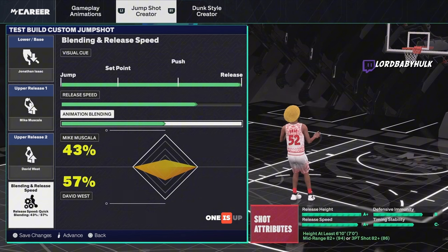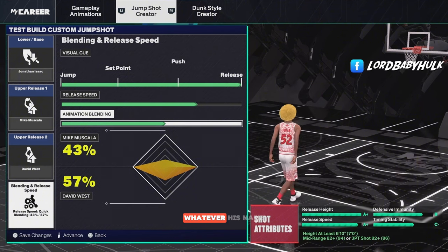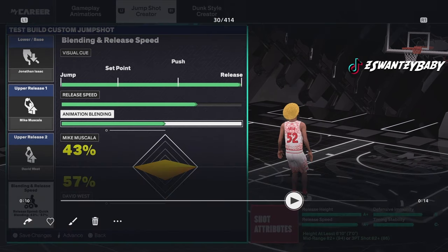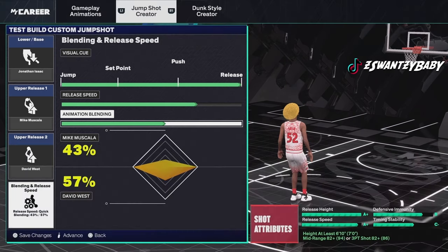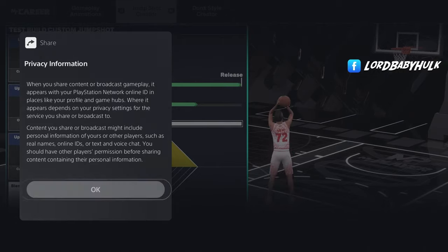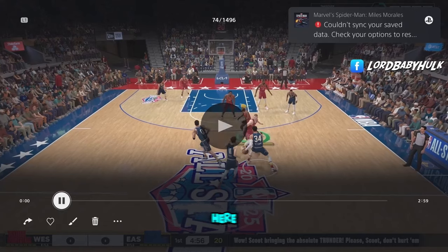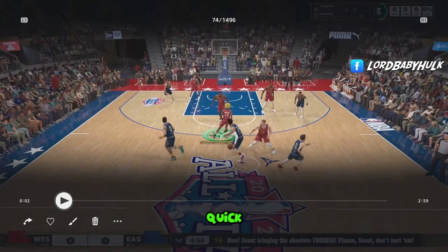The Isaac one is up there with the top three — the KD and the Smith. These are the top three you should be using on your 6'10 plus builds. Cam Thomas for meta guards is probably the most popular jump shot for meta guards. I think Kyrie and Cam are the top two for guards.